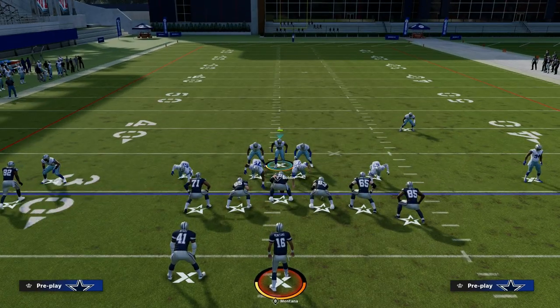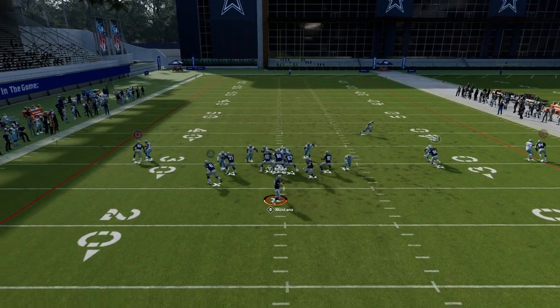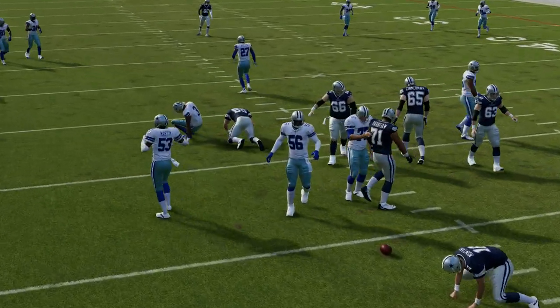Snap throwing is not as good in Madden 24 from what I've heard. So if you want to stand right here, this is also really good because it's going to get better pressure. And then you can still get out to the running back or get wherever you need to get to.